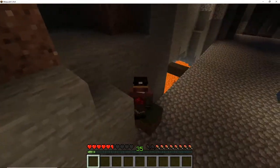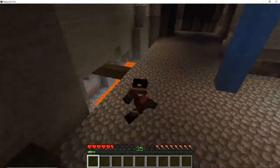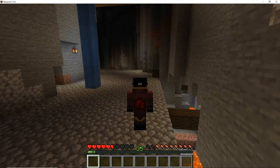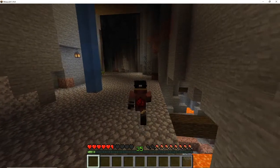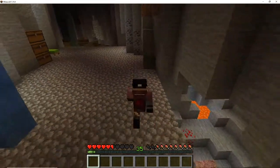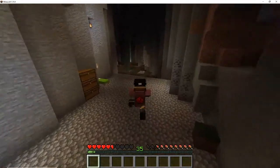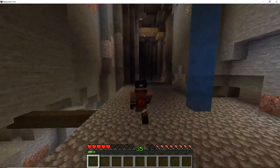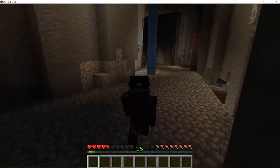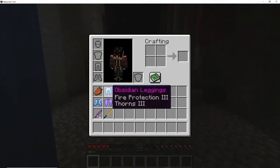So as long as you land one block higher than where you started, you won't take any damage at all. And if you have fall damage protection on your boots, you won't take damage either. Otherwise, if you do it normally, you will take about half a heart of damage each time. It does give you a little bit of a boost.